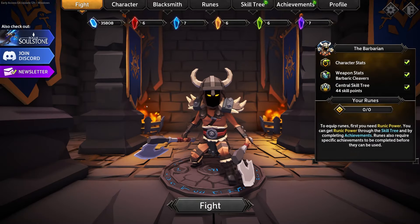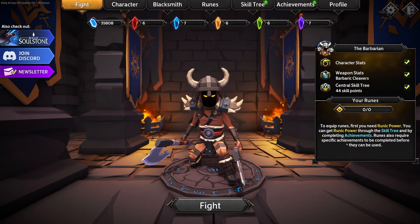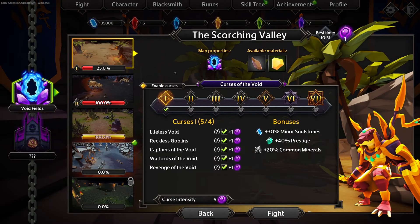Now we can go ahead and jump in. You can turn off character stats, weapon stats, and central tree stats if you want to make it a little bit harder. There's also a rune system which we'll go into after we do our first run — I haven't unlocked that yet, so I don't fully know how it works. But let's go ahead and jump into our first map.